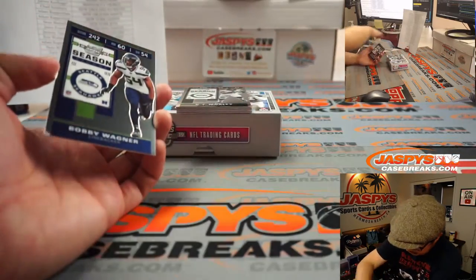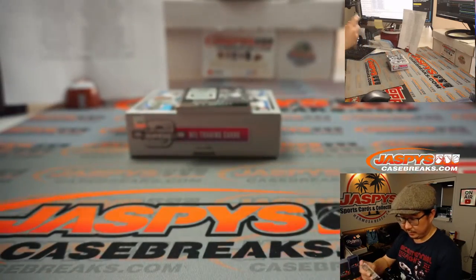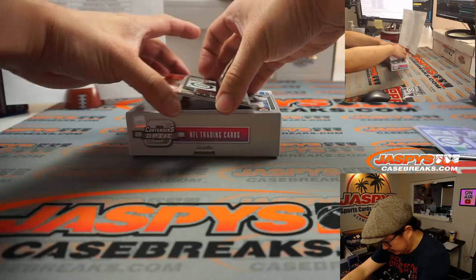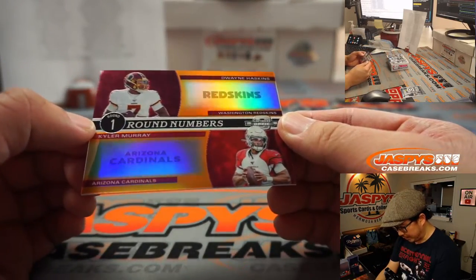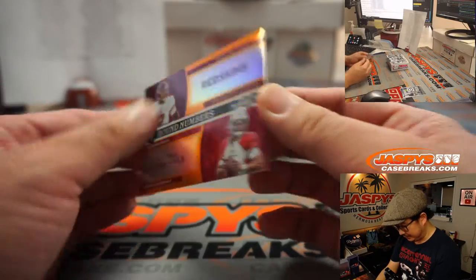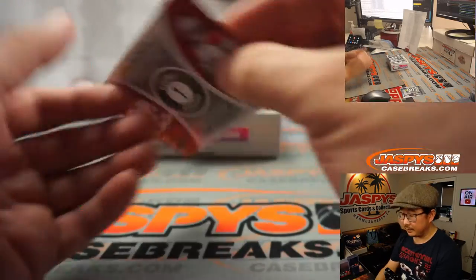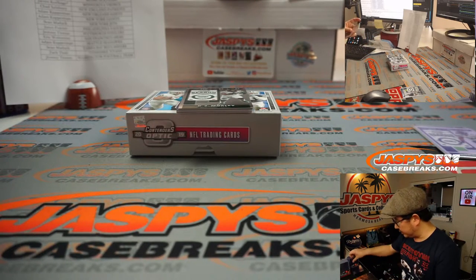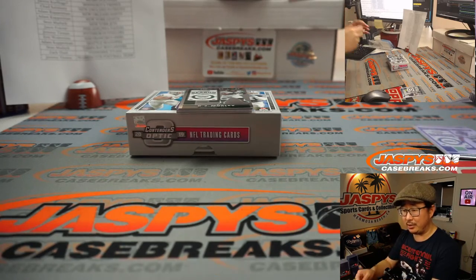We've got just one on the bottom right here — it's Bobby Wagner, not numbered, Seattle with that one. Adam Kupperman behind CJ Mosley — round one. Dwayne Haskins and Kyler Murray to 50, so that'll be a randomizer between Washington, Jeremy, and Arizona, James.